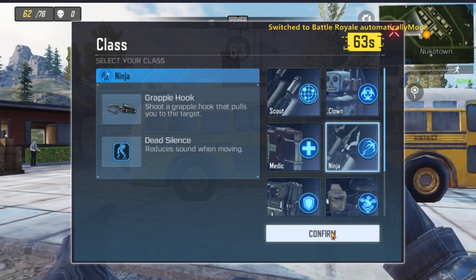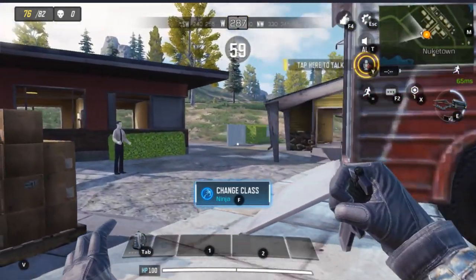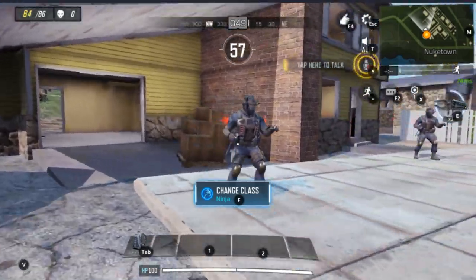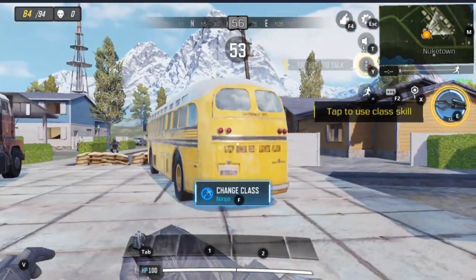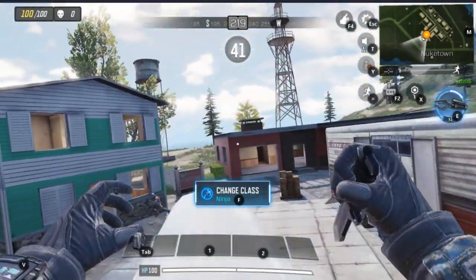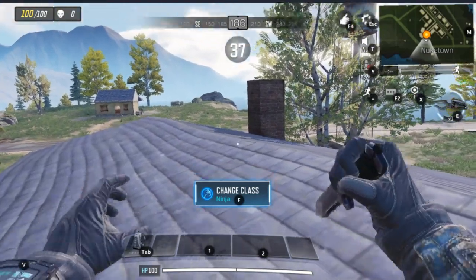Hey guys, Zox here, and today we're back with another video. Today, as you can see, we're playing Battle Royale on Call of Duty Mobile. I'm using the ninja class, and right now we're waiting for the game to start — 100 players, it's a full lobby. With my ability, I can grapple on anything, and I'm a lot quieter when walking up to people.